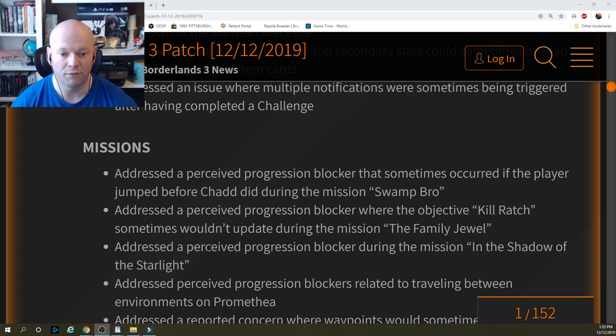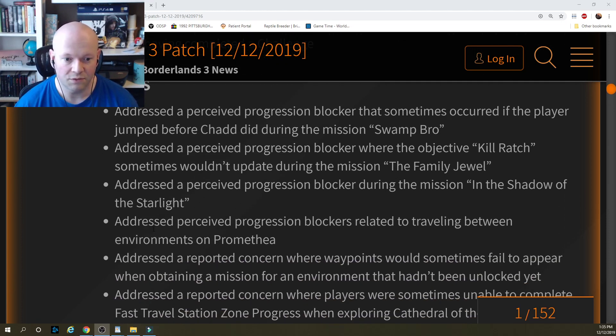Missions: addressed a perceived progression blocker that sometimes occurred if the player jumped before Chad did during the mission Swamp Burrow. Addressed a perceived progression blocker where the objective 'kill Ratch' sometimes wouldn't update during the mission The Family Jewel. Addressed a perceived progression blocker during the mission In the Shadow of the Starlight. Addressed perceived progression blockers related to traveling between environments on Promethea.